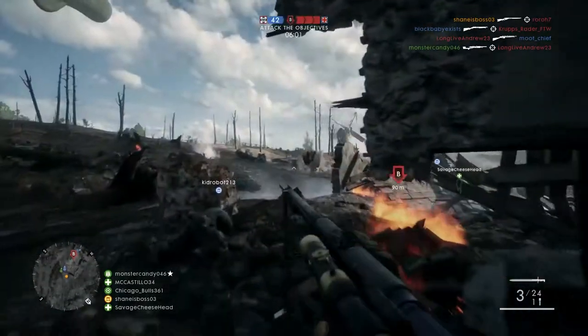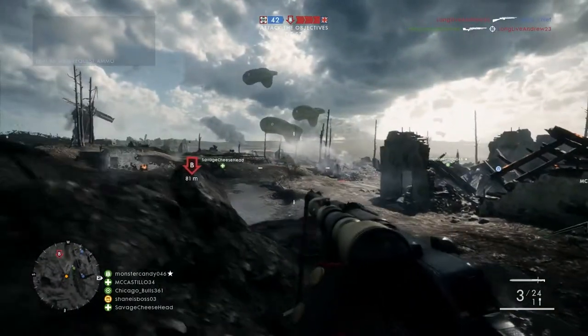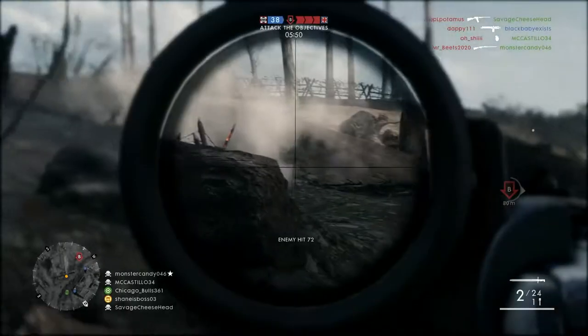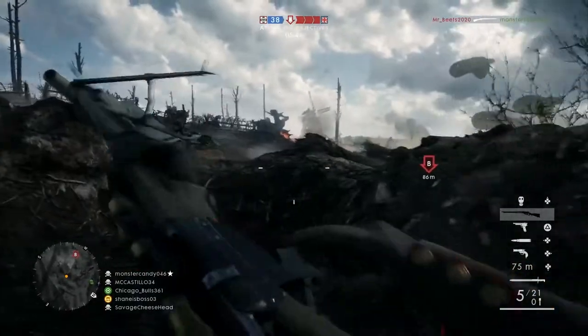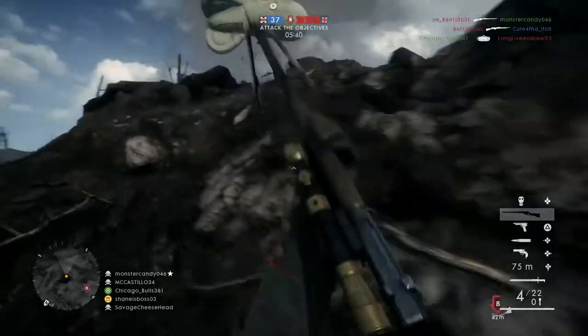I have the stats up on Symthic right here, which is a website for Battlefield stats for those of you who don't know. The bullet drop now is standard among snipers at 12 meters per second squared. This is more than the previous game's 9.81 meters per second squared, so technically your sniper is going to have more bullet drop if shooting at the same velocity as Battlefield 4.